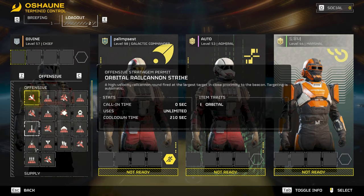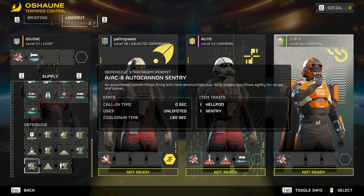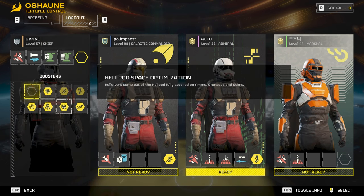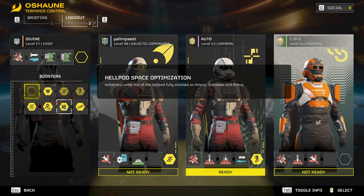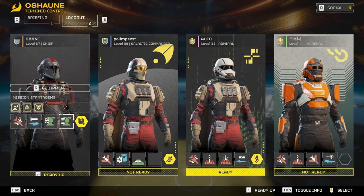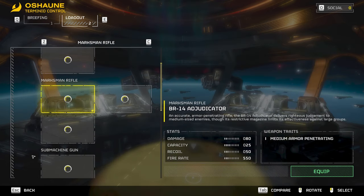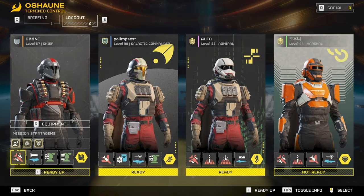We're going to take the 110 millimeter, obviously the Spear, the Auto Cannon, and I think I'm going to take the Gatling to deal with weaker guys so I can take out Bile Titans and Chargers with the Spear — because I know it's going to need a lot of time to lock on. We'll take Space Optimization for extra ammo. Equipment-wise, taking the Judicator — everyone says it's bad but honestly it's pretty good. I guess it's a marksman rifle, but you turn it full auto it's pretty much an assault rifle.